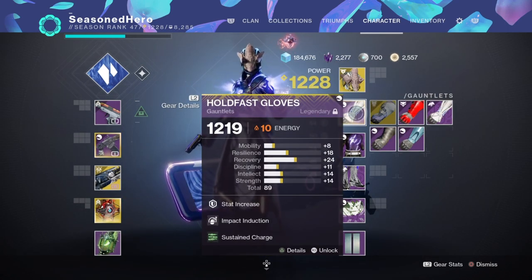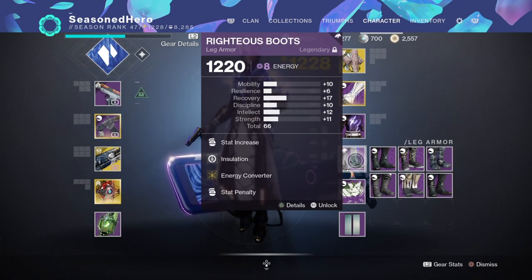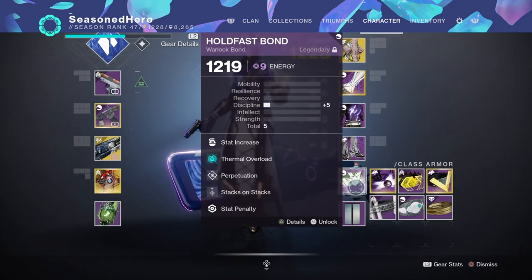Arms: Resilience, Impact Induction, and Sustained Charge mod. Chest: Minor Resilience, Concussive Dampener x2, and Supercharged mod. Legs: Discipline, Innervation, and Energy Converter mod. Bond: Minor Discipline, Firmware Overload, Perpetuation, and Stacks on Stacks mod.